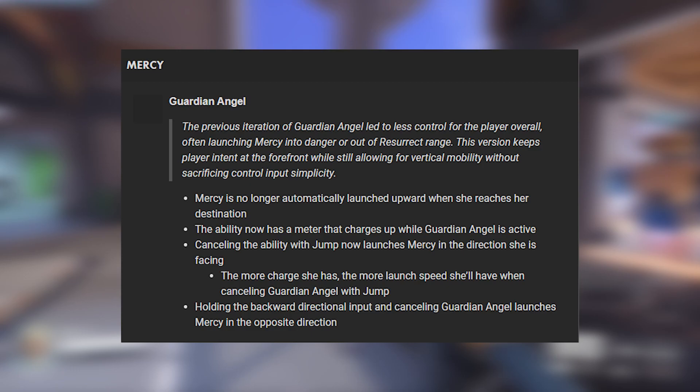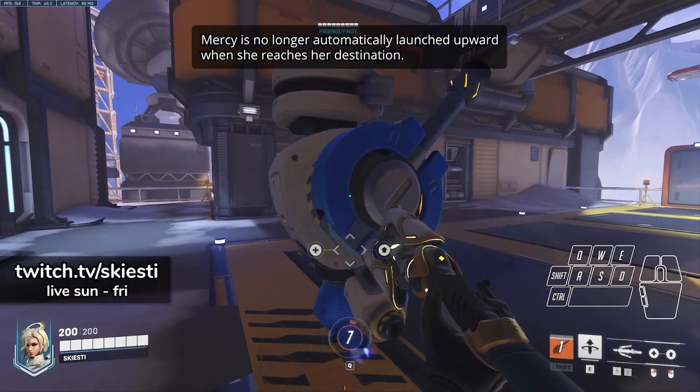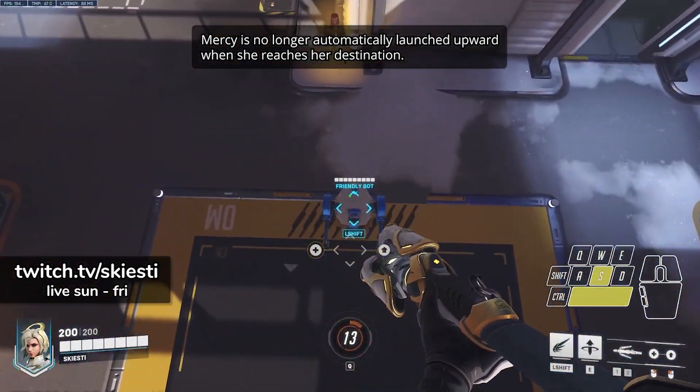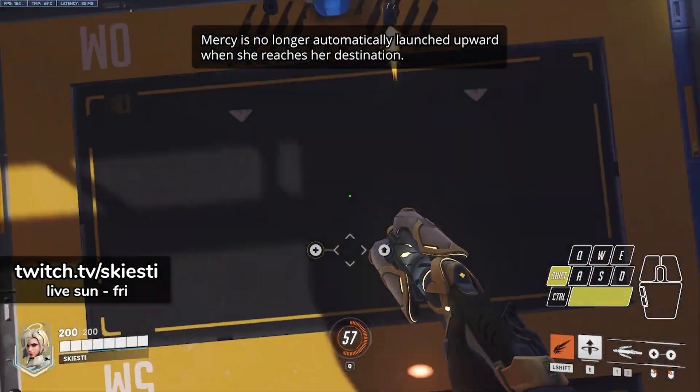Let's go over the changes, then we'll talk about them. Mercy will no longer automatically be launched into the air when she reaches her target. Super Jump is now triggered by either looking up at the sky and jumping, or by holding the backward directional input — aka S on your keyboard — and jumping.